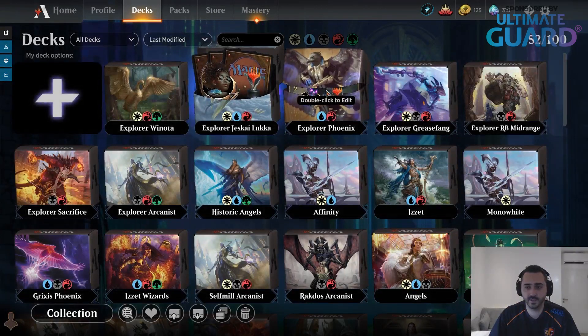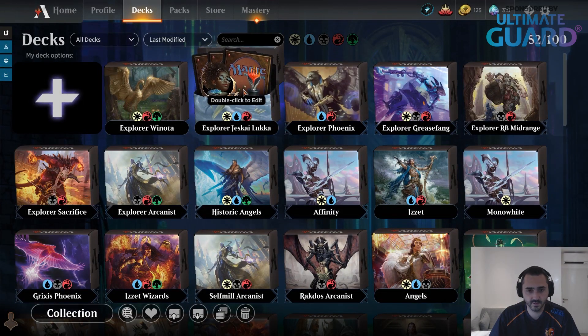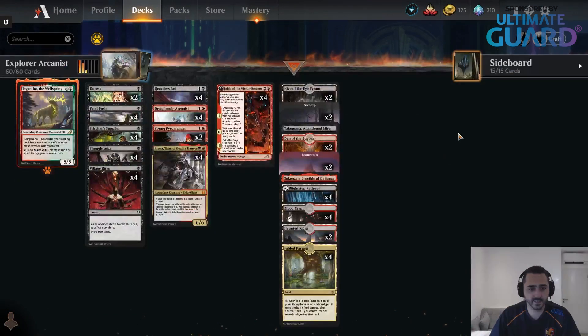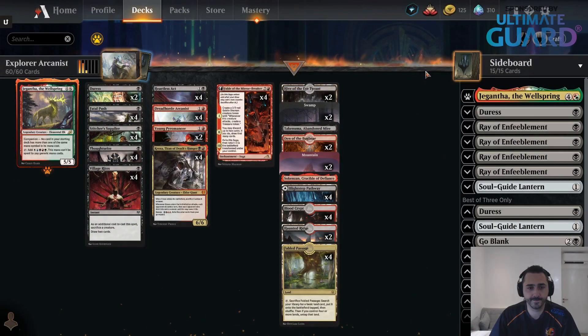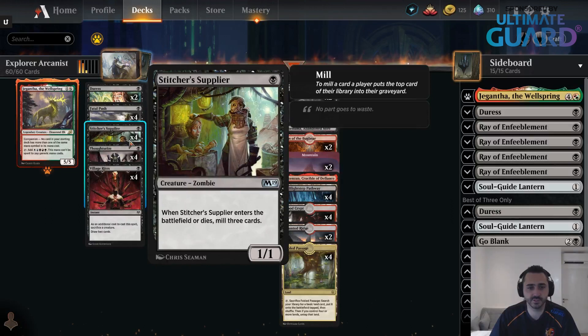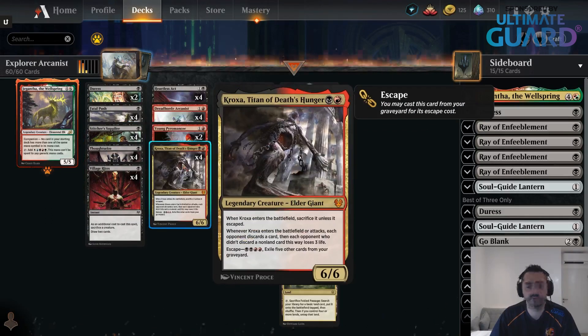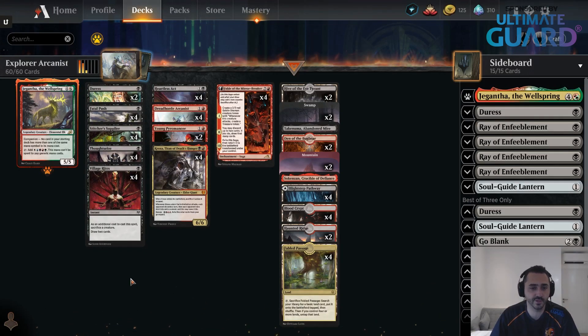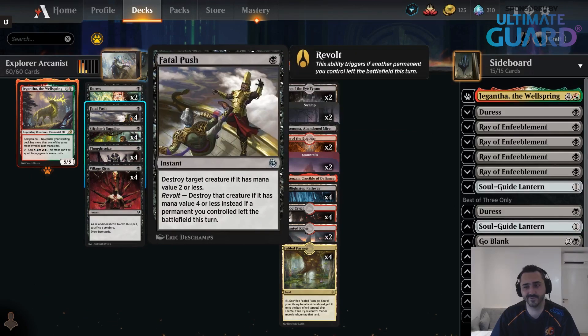That's Jeskai Luka. Number five — my fifth deck was the Arcanist deck. This deck combines the best of Red and Black. You have Thoughtseize again, best card in the format, you have Fatal Push, though I wasn't entirely happy with how often I was able to trigger Revolt. I have Village Rites to sac my Stitcher's Supplier — which is in the deck to help you find Kroxa — and Fabled Passage. Sometimes you make a treasure token from the Tutu Goblin. Sometimes they play Winota when you have two lands out and it would be better to have Ray of Enfeeblement.